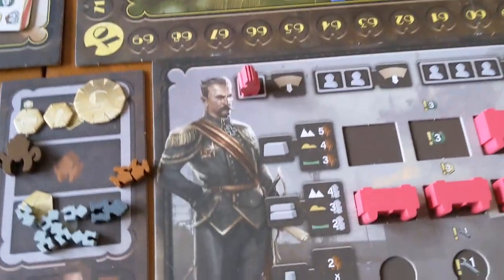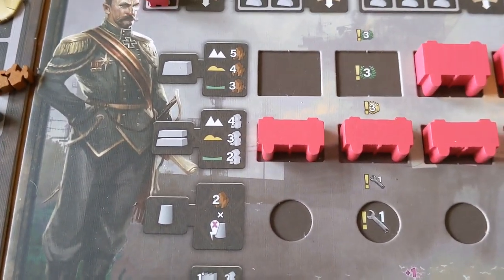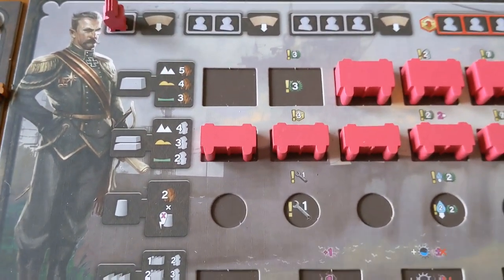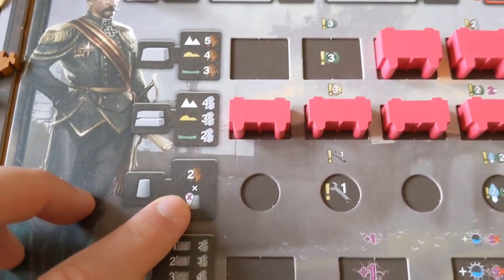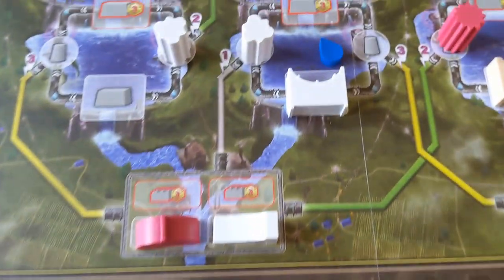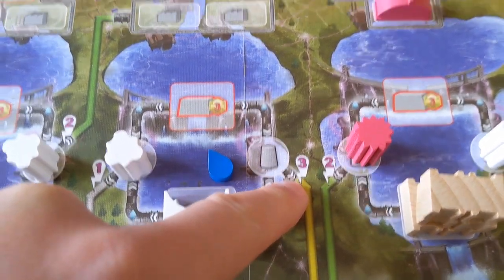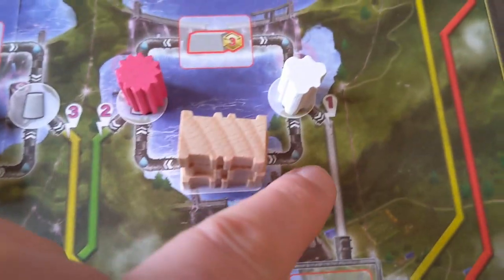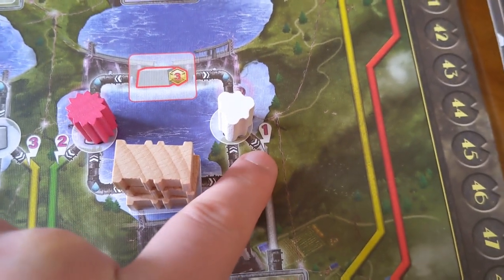When you build stuff, not only does it become more expensive based on how high it is up the hill — because the rain is going to get caught higher up — but some things such as the conduits cost more resources based on the efficiency of the conduit line. A strength-of-three conduit would cost me two times three, whereas a really cheap one down here would only get me two times one. So it'll be cheaper to build there, but the energy conversion is a lot worse.